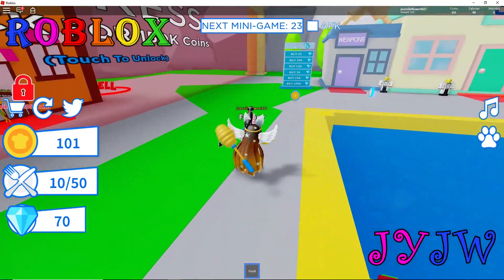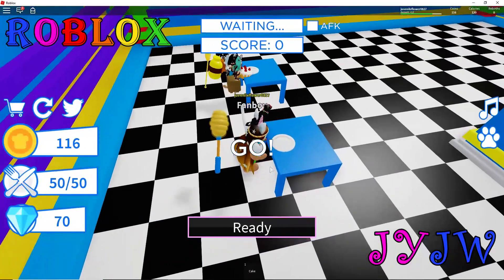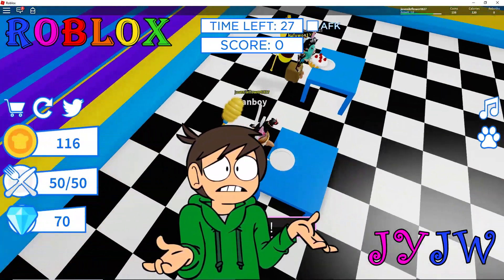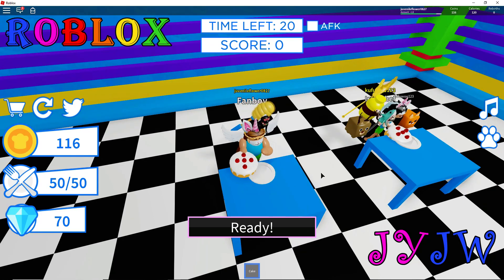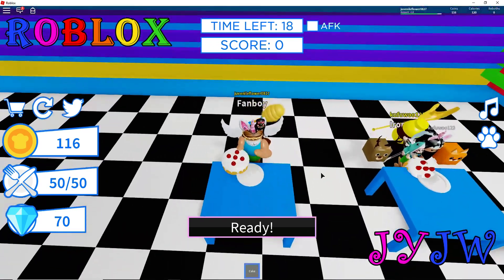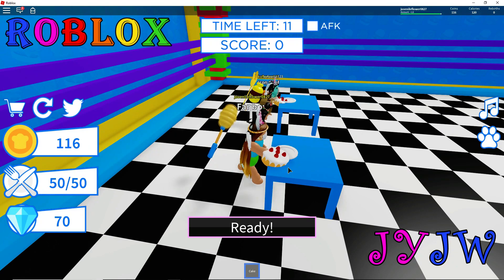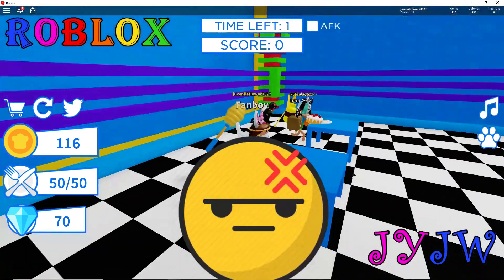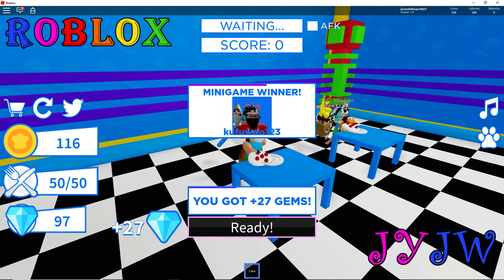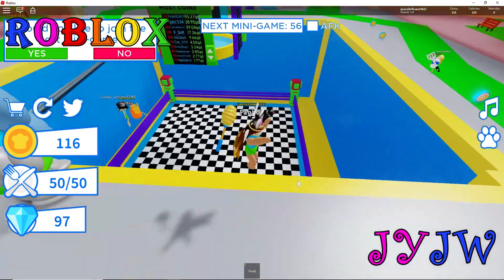There's a Donut King - like Dunkin Donuts! We are starting the next minigame very soon. I'm eating the most cake! How do you eat? You just press - eat the most cake to win the minigame. This is weird, I think we need more than two people. I won! I got 27 gems - my brother got more but with these codes we'll get lots of gems.